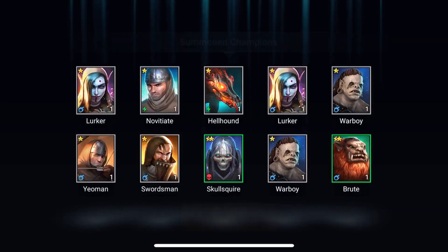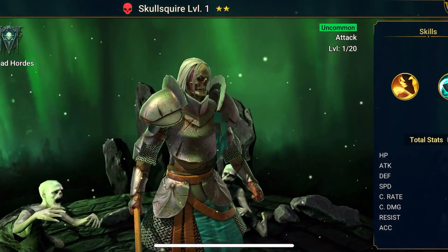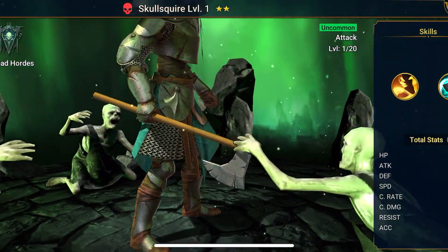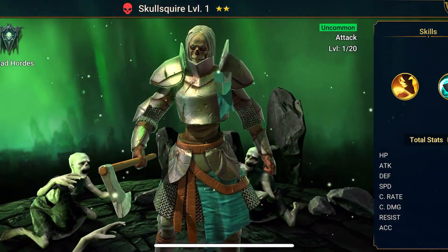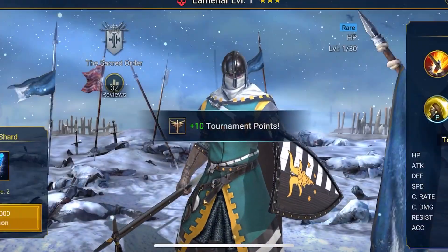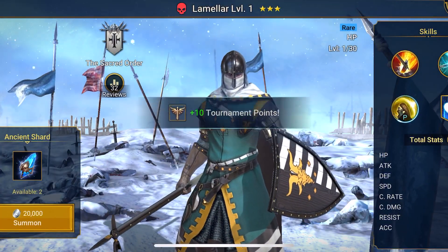Some of the champions can be really good for you, and some can be really bad for you. Depending on the champion's rarity and abilities, you can either trash them or keep them for your collection. If you don't like a champion's ability — for example, I got the champion Skull Squire, which I wasn't really a fan of his abilities — so I decided to keep him for later so I could scrap him and increase the abilities of a different champion. I used another shard and got Lamellar, who I'm not really a fan of either, so I decided to keep him for later.